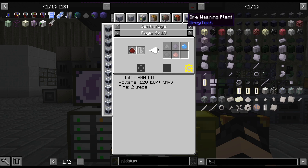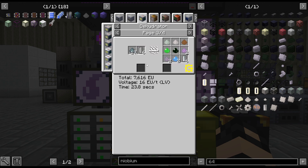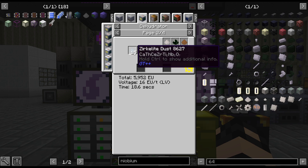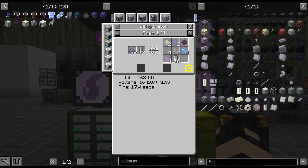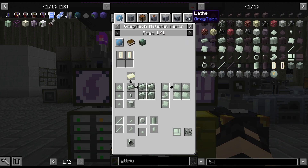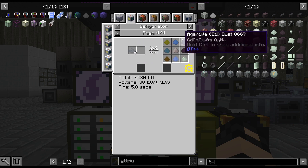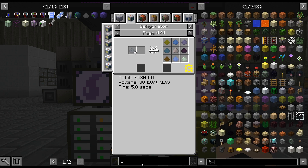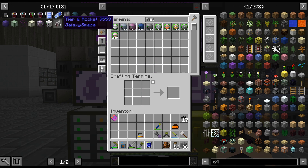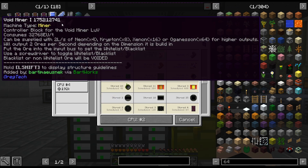I think we got most of our supply from... I don't remember how we got it. Did we get it from Rare Earth possibly? I might be confusing that with Yttrium — I think Yttrium is what we got from Rare Earth. So I'm going to have to get Niobium, and we'll come back when I get this crafted up.